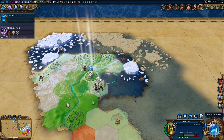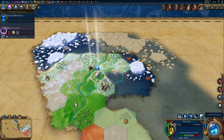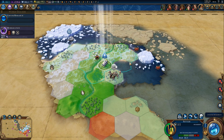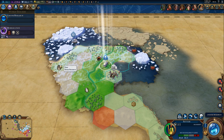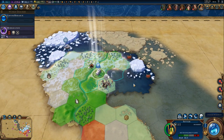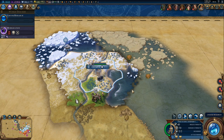What about the settler — should we move or stay here? I wouldn't mind moving one tile in this direction, although this isn't a bad location. We'll get the crab, the stone, the deer, and one more crab to the east — we'll get both in range. This is actually fine, so let's get the city started.